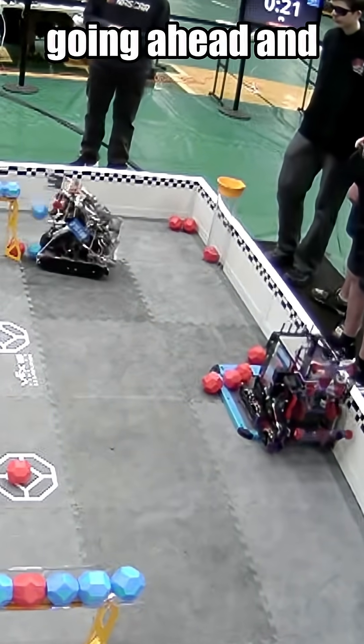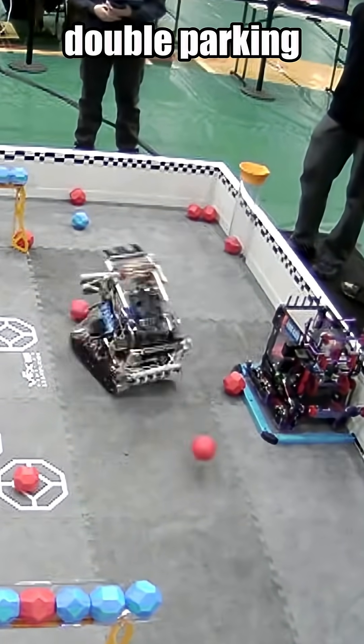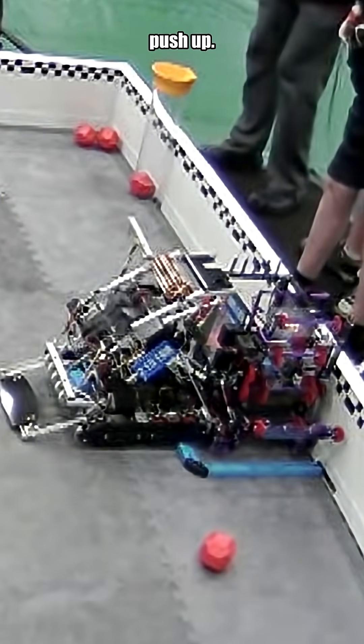440M is already going ahead and moving towards that park, knowing that 215-10R has a double parking mechanism. So they're going to try to pull up that 30-point double park. They actually use a ball in their intake to push up.